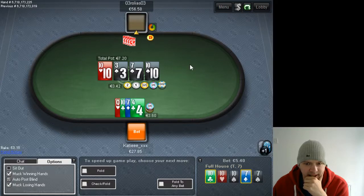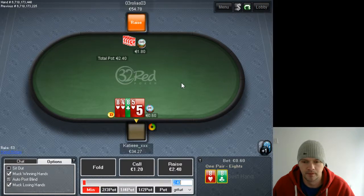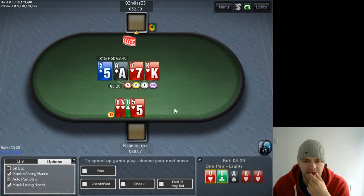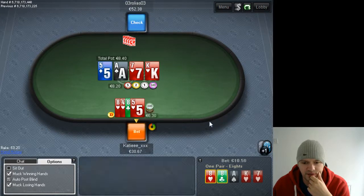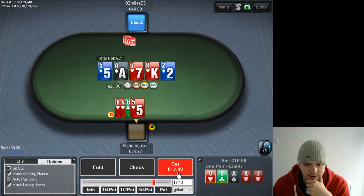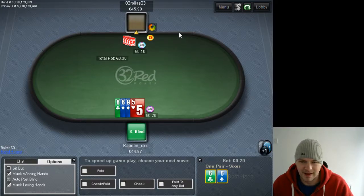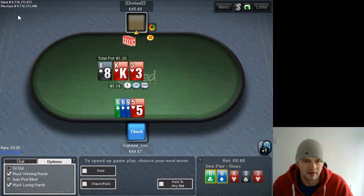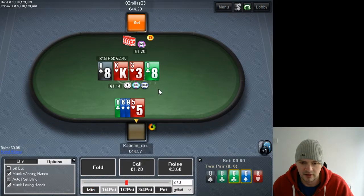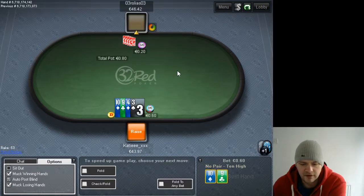We've got the nuts so we're just leading out here — hopefully he has a flush — but he just folds. He's three-betting so much so I'm going to go for a bluff here; I don't expect he has an ace very often. Could be wrong though — looks like I'm wrong. Going to bet the river. He's c-betting so much I really think with ace-king on the turn he would check-raise me, so we have to go for the bluff.